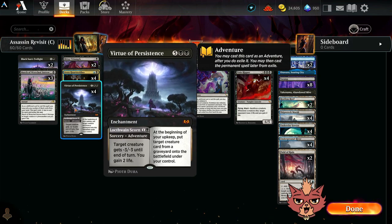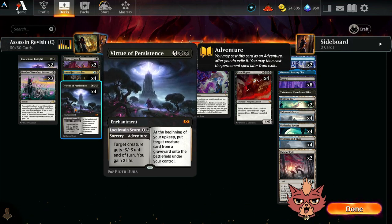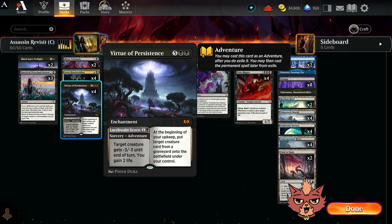We have Virtue of Persistence, which we could drop in the two-mana spot because that adventure side — minus three minus three and gaining two life — happens to be really good. All four of these I think are going to be necessary.